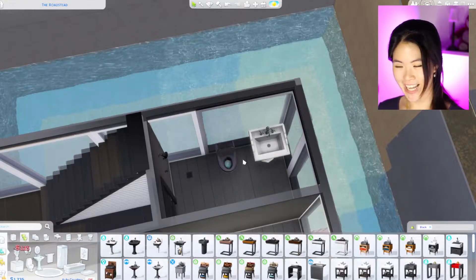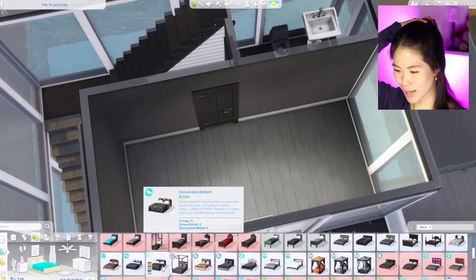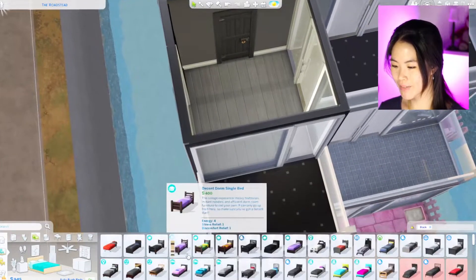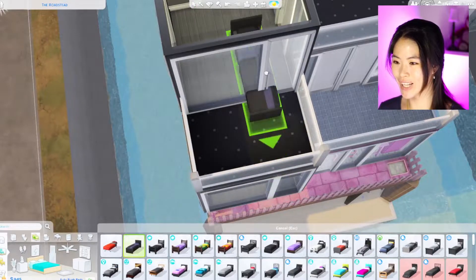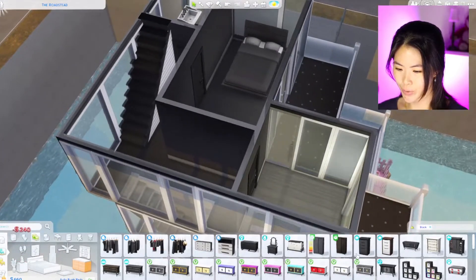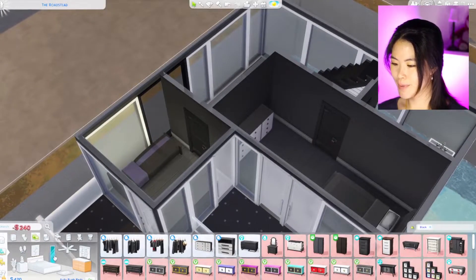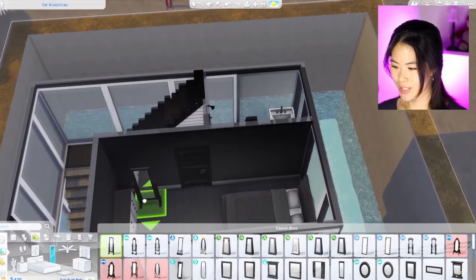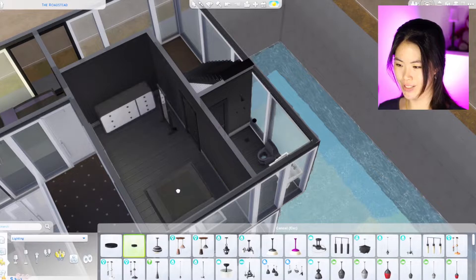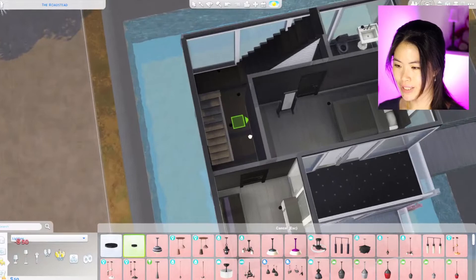Now we move on to the bedroom. I want to have a double bed — the cheapest double bed is this one. Then we can have a single bed here, also the cheapest one. From Dream Home Decorator they have wardrobes, so this person also has a wardrobe. Maybe we can afford a mirror. We need some lighting — just the cheapest light, the saucer light.